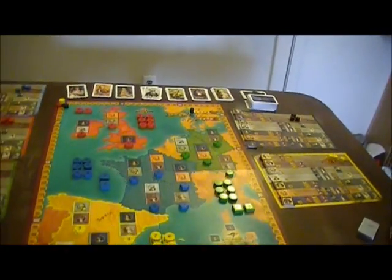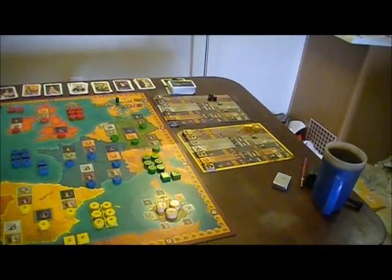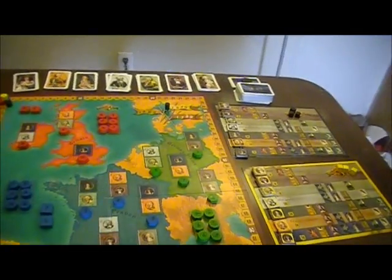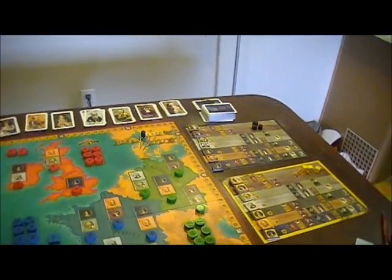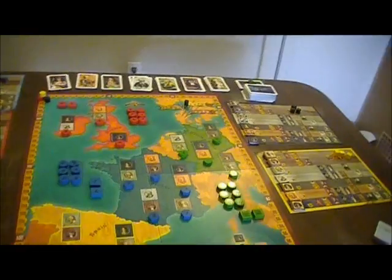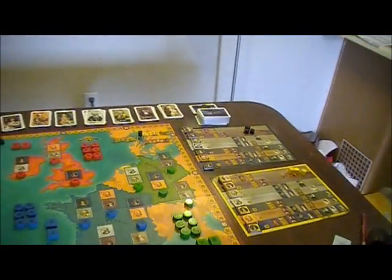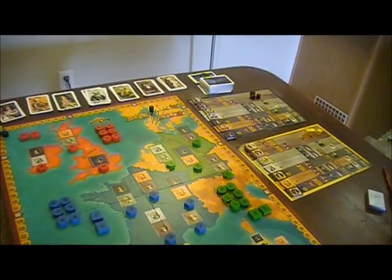In that deck, ten of the cards are just like all the rest, but one of them is the revolution card. When you draw the revolution card, you score, then reshuffle all the decks. You don't start all over again — you pick up where you are. Everything stays the same; the decks are reshuffled, some scoring has been done. Scoring is done at other times too.